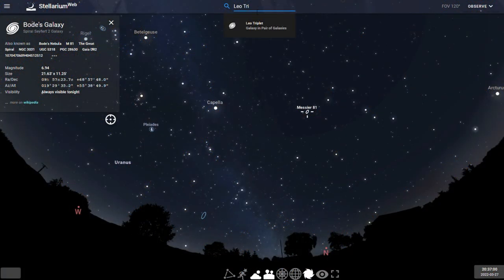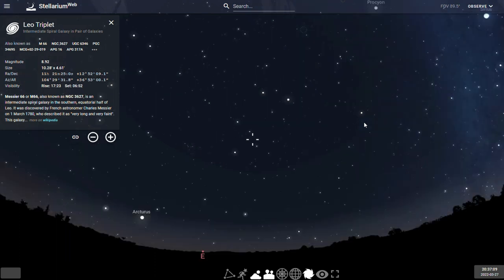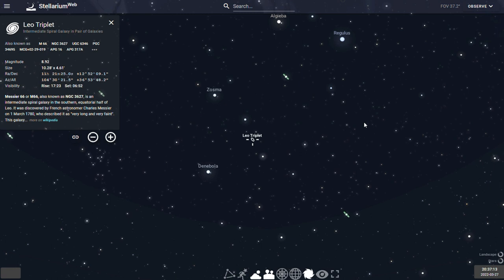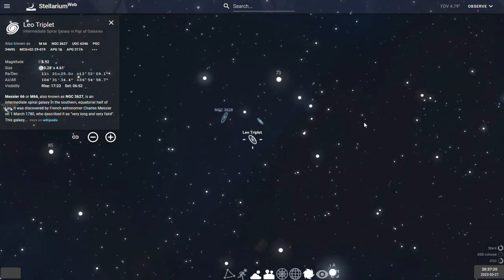Up next in the constellation of Leo is the Leo Triplet. As its name suggests, the Leo Triplet is a small group of three galaxies: Messier 65, Messier 66, and NGC 3628, or the Hamburger Galaxy.